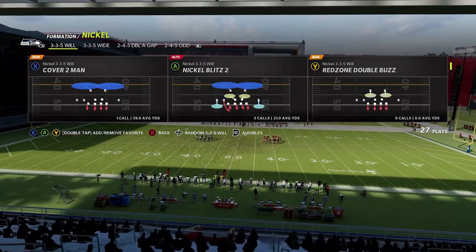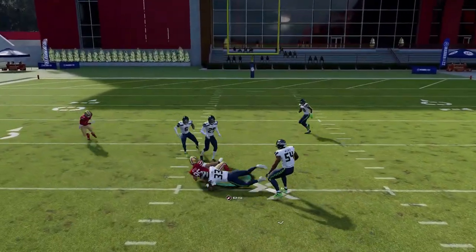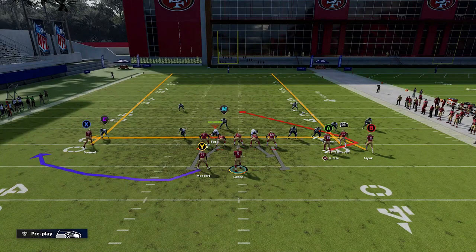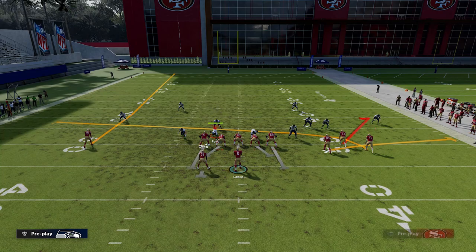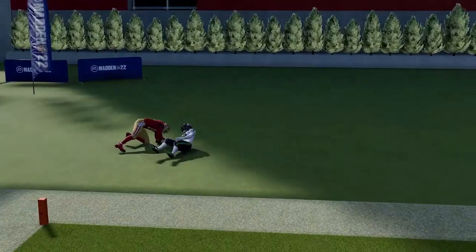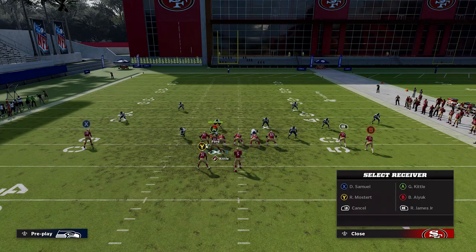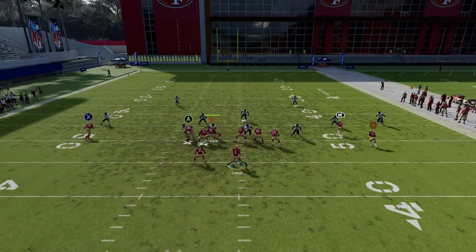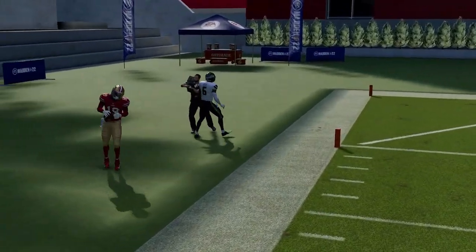Next up we have the Y trail — it's a good man coverage play. The drag or the A route will beat pretty much any man coverage. If it's man cover one there's a yellow zone, so you might have to take the drag in those scenarios — man cover two, man zero, there won't be a yellow zone in the middle. The X route can get right past cover four, especially if you smart route it. All you really have to do is lob the pass once he gets past a certain point, then sprint — you can have a really big play against cover four quarters. It's also a big play against cover two: motion over the tight end, put him on a streak, streak RB and drag B, then wait for the X route to get outside the cornerback and bullet pass away.